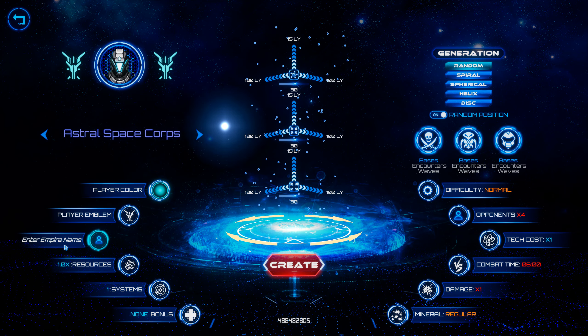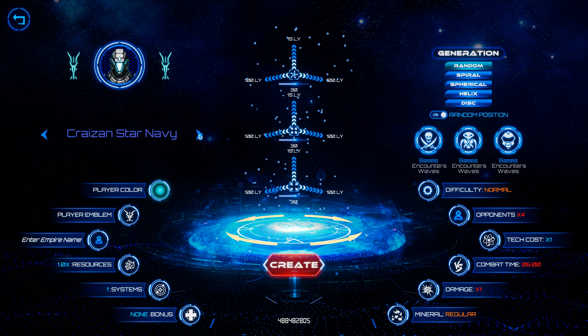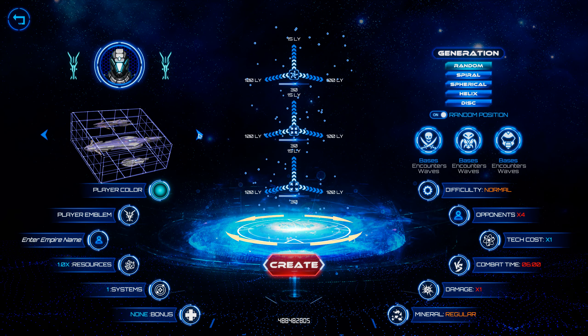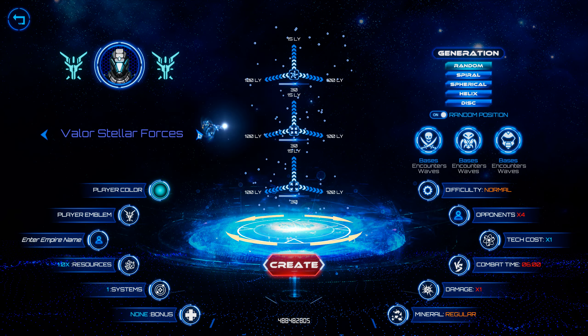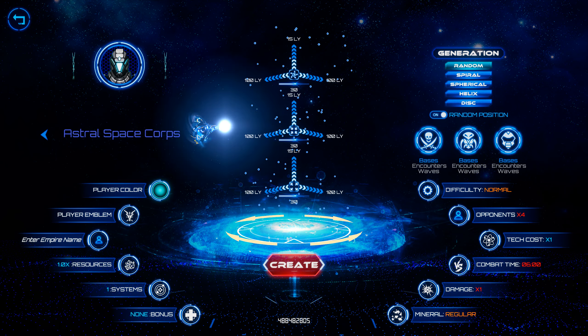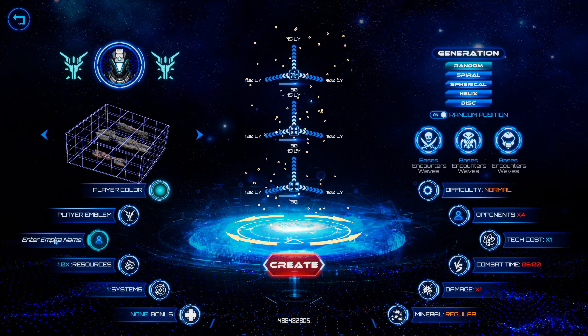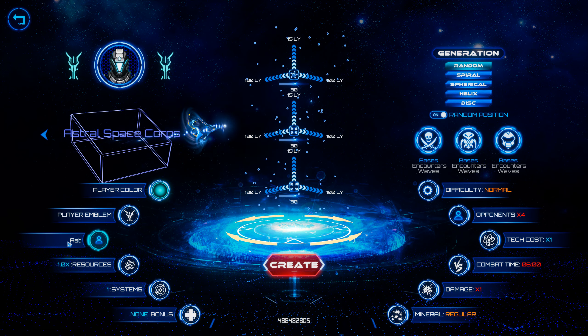We'll go with the blue. Clicking here, it looks like these options are changing the ship models. We'll go with the astral space core — in fact, that's what we'll name ourselves: the Astral Space Core.